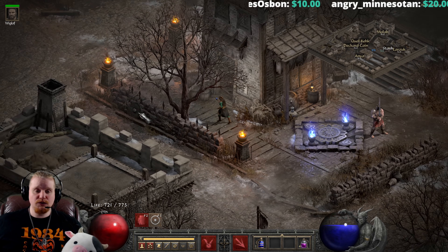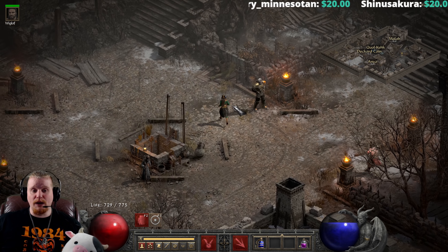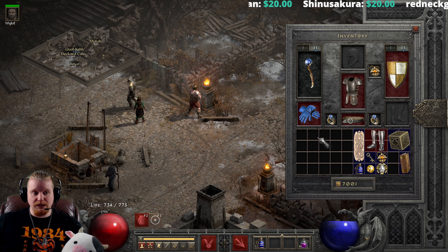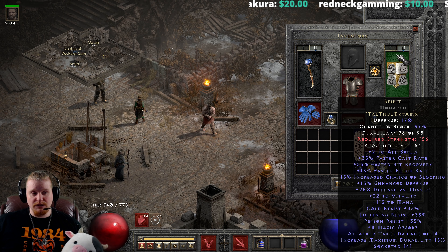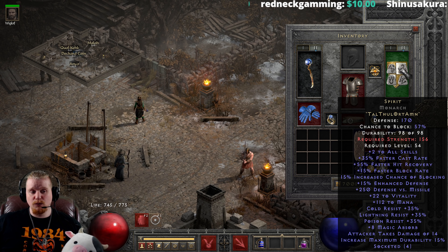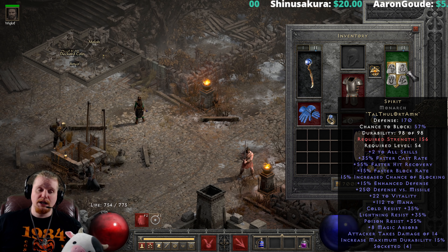He basically gives you a set of runes specifically for that runeword, but you don't have to use them for that runeword. He's going to give you Ral, Ort, and Tal. So you get a free Ral rune, a free Ort rune, and a free Tal rune. This is already enough to create an Ancient's Pledge, but also look at the Spirit runeword — it is Tal+Thul+Ort+Amn. So Tal and Ort are two of the runes that you need to make a Spirit runeword.